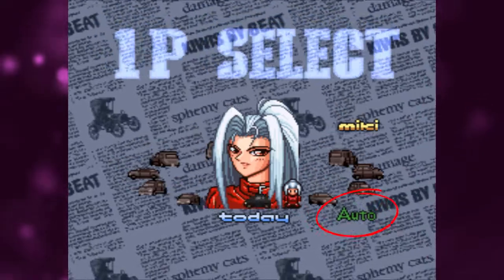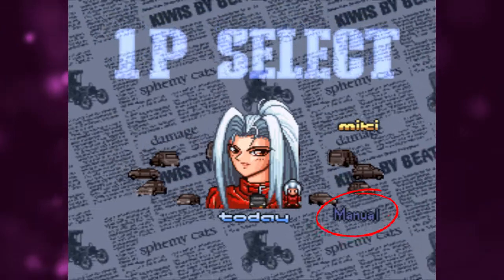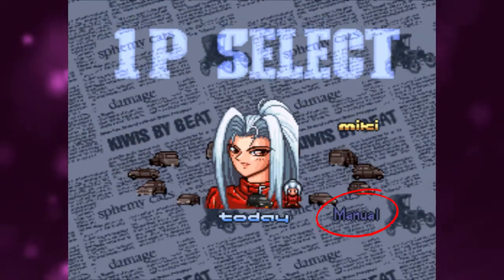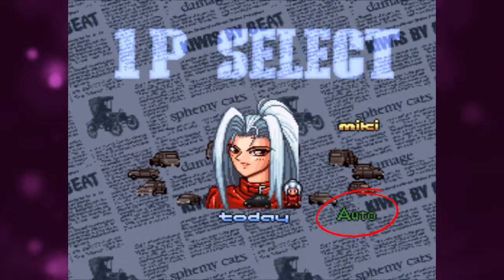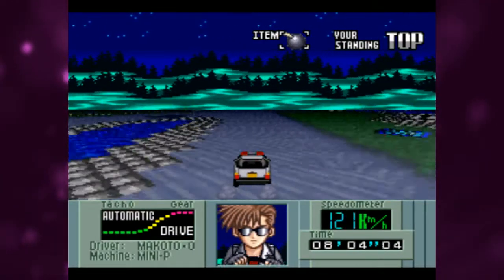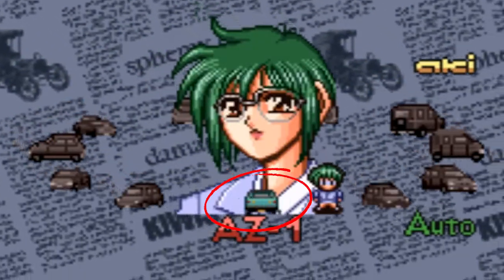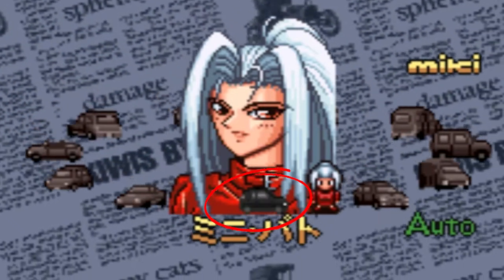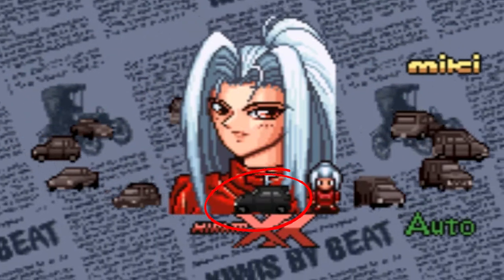When picking your car, press L to change whether the car is automatic or manual transmission. If you have no idea what that means, you'd best keep it on automatic. You could probably get a higher max speed in manual, if it's anything like other racing games. Pressing R cycles through all available car colours. If you're playing as Miki, you can only drive cars with a black paint job — a trait exclusive to Miki.